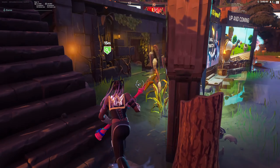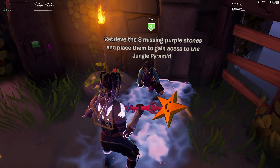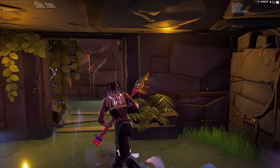You're gonna see a key over there, so just run over here behind all these matchmaker portals. This NPC is gonna be standing here and she's gonna say: 'Retrieve the three missing purple stones and place them to gain access to the jungle pyramid.' So you gotta place them in here.